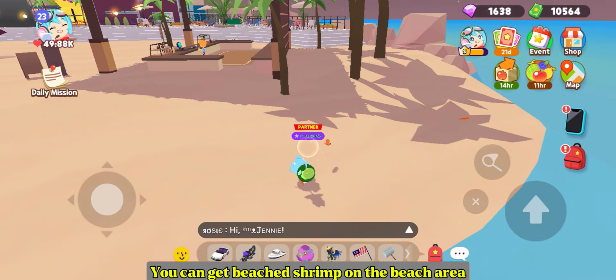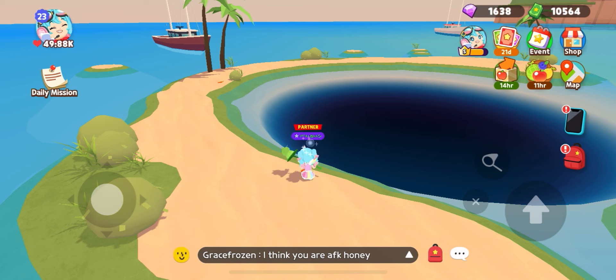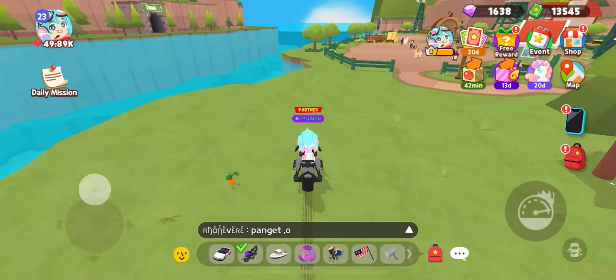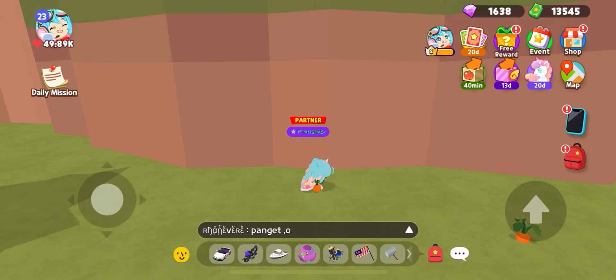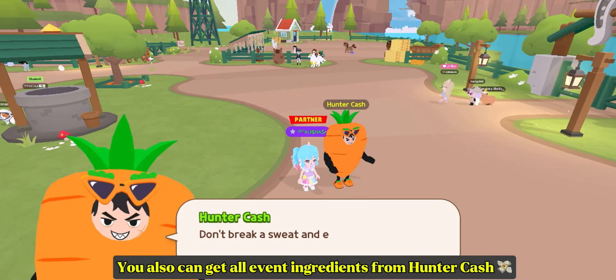You can get beached shrimp on the beach area. Fresh egg is everywhere, and carrot is around Unicorn Ranch. You can also get all event ingredients from hunter cash.